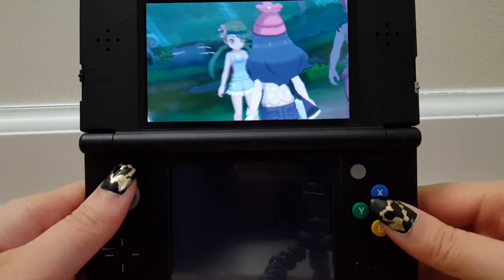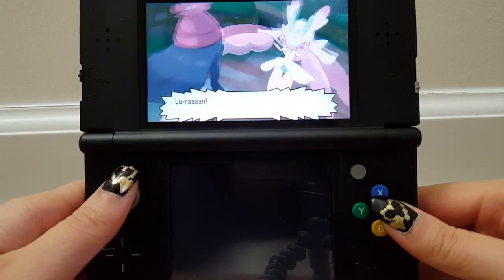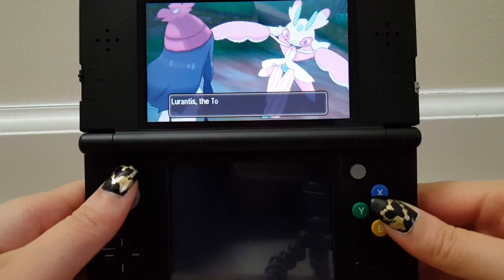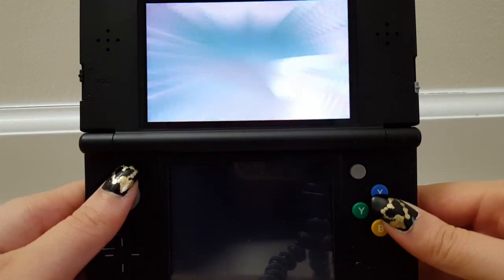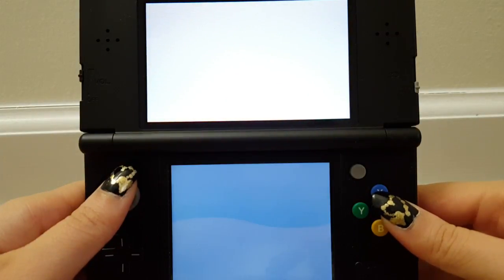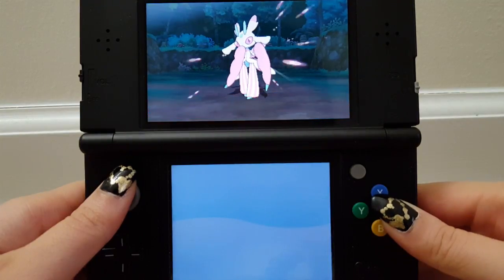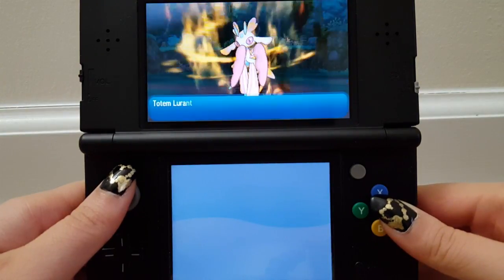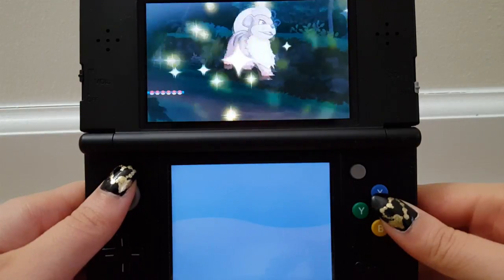Oh my God, look at her face! Whoa, run! What a beautiful Pokémon. Totem Lurantis — the totem of Lush Jungle has appeared. It's so pretty. Totem Lurantis — speed rose sharply. Go on, Cody. Try your best, buddy.